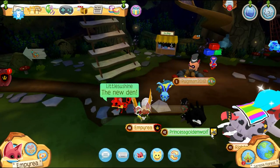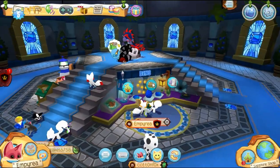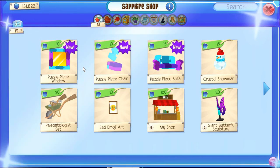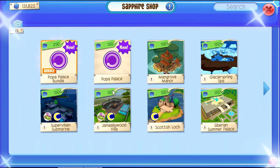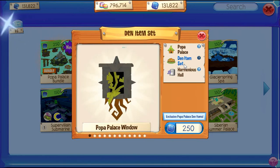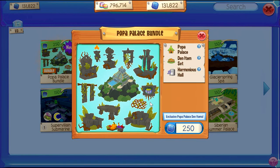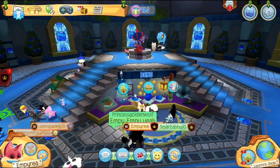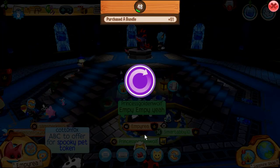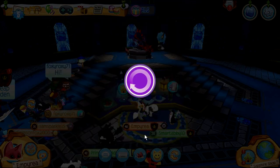Let's go see the new den at the sapphire shop — I believe it's over here. The Popa Palace bundle, yes! So we get the Popa den and all these Popa Palace items, and also this music. 250 sapphires — let's get it! Harmonious Hall, Popa Palace Throne, Popa Palace Grand Table...